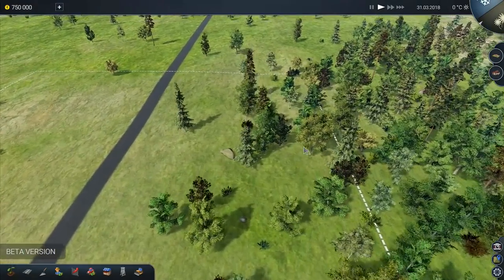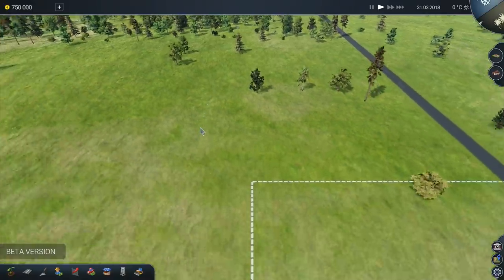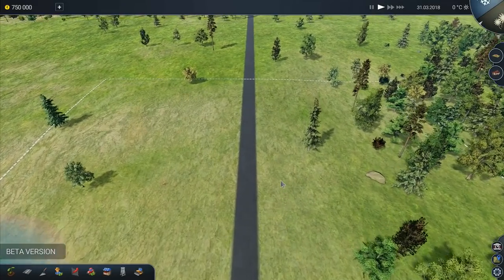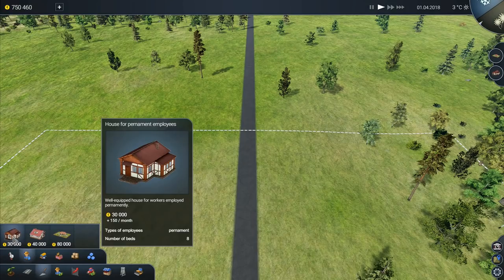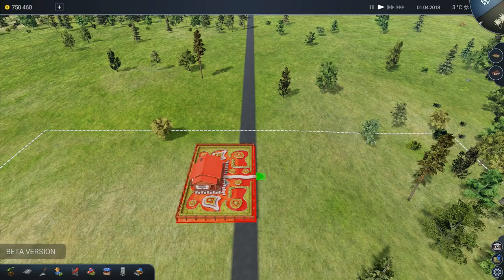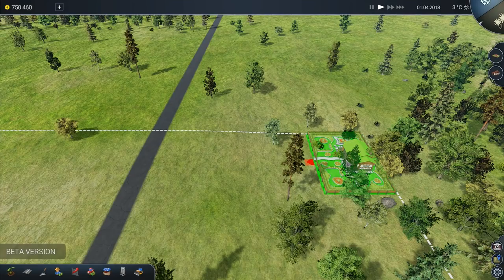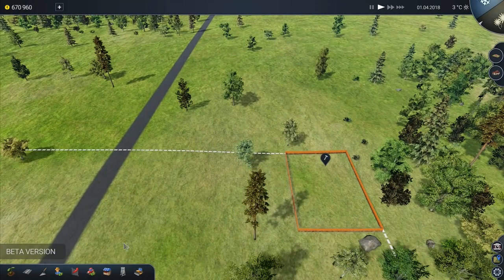So we've got our farmland right here. If you press Shift when you're moving your cursor around, it goes a little bit faster. So what you've got to do is you've got to lay out your farm. We've got fields, roads, buildings and decorations. We've got houses there - a house for permanent employees, house for seasonal employees, and the farm owner's house. We obviously want to have a farm owner's house first. You can rotate it round, but it's got to go against the road. I don't have a road yet - I need to have a road so that we can access it.